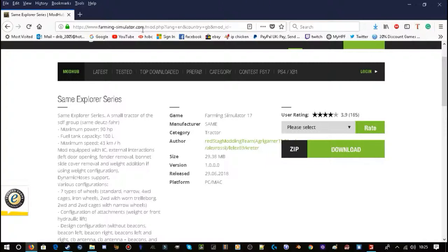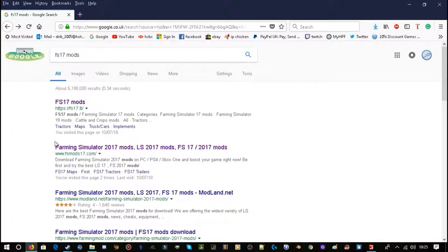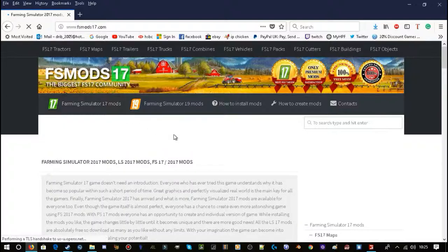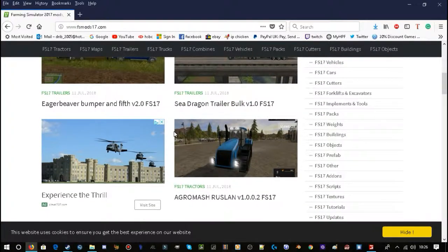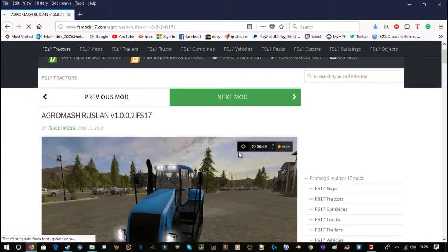Let me find another website to show you a typical alternative. Another good one is FS mods — there are about five good sites. So we'll do FS mods. Another mod I don't have — you can search through. This tractor looks good — Agro Merch. It looks okay, we'll download it. So yeah, it's a tractor vehicle.